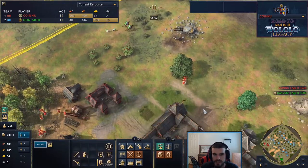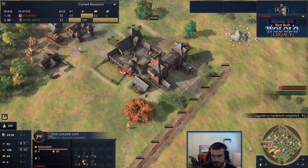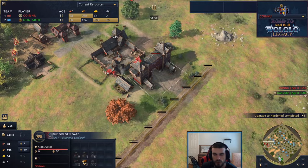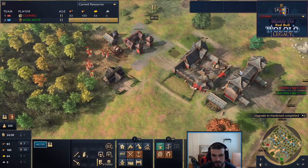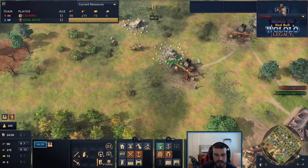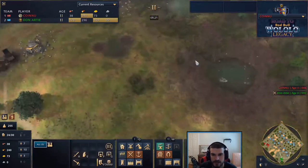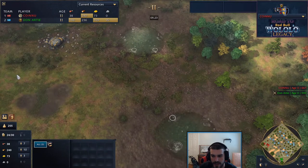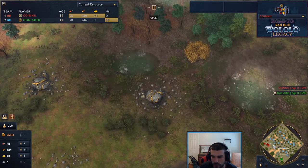Gold is being taken by Sy Arc - not sure if this is to trade in the next ticket or use long-term to go up to castle age, which would require heavy wood investment. The first knight comes out. Stone is being taken, so Don isn't too far from dropping his second town center - I'd expect it right down along the shoreline fish, maybe even protecting the gold as well.